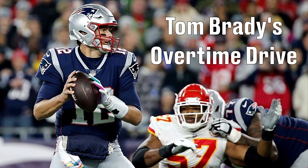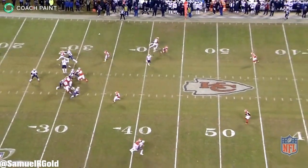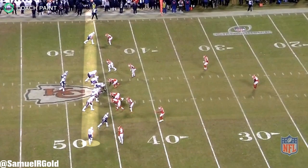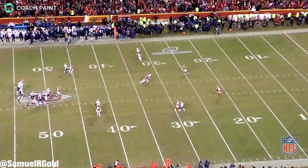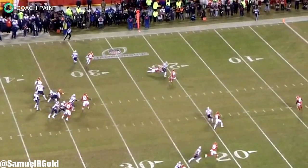After an awesome back and forth game between Tom Brady and Patrick Mahomes, the AFC Championship game turned to overtime. The Patriots won the coin toss and started the drive at their own 25. During this 13-play, 75-yard drive, the Patriots did most of their damage on third down — they had three third downs on this drive and converted each of them easily. I want to cover the entire drive play by play so you can see just how the Patriots set up those third-and-ten situations.